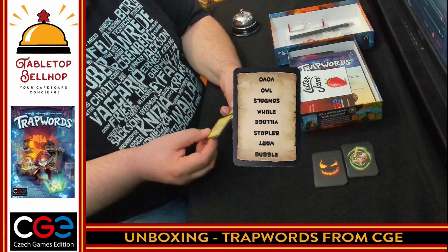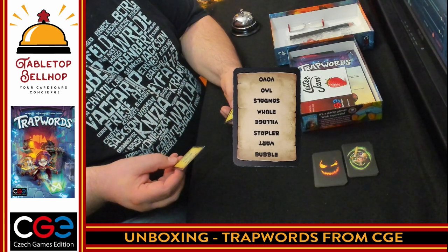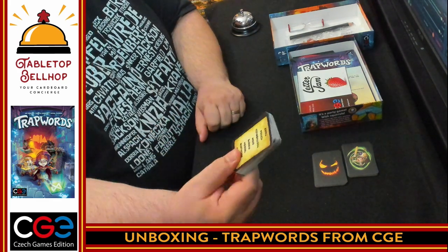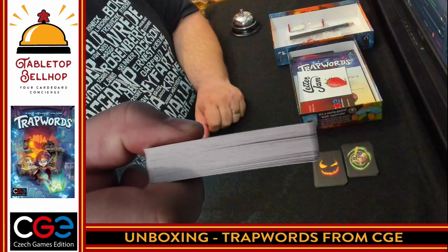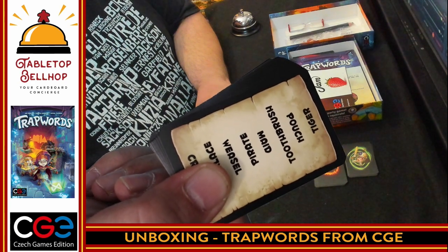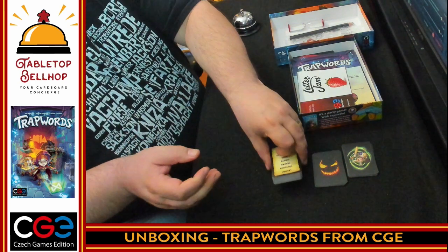Sawdust, lair, university, dancer, bandage, vinegar, monster, fingerprint, and so on. There's a huge stack of these and they are two-sided — I couldn't tell you how many cards there are; I'm sure it will tell us somewhere in the rule book. They're easy to read except for the fact that every other word is upside down, which I find a little distracting.